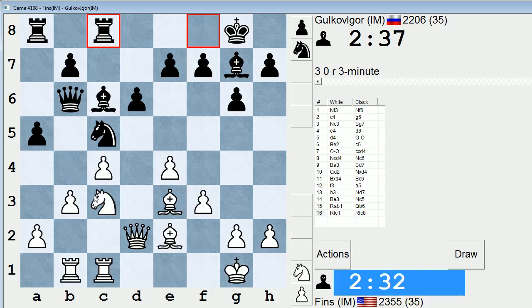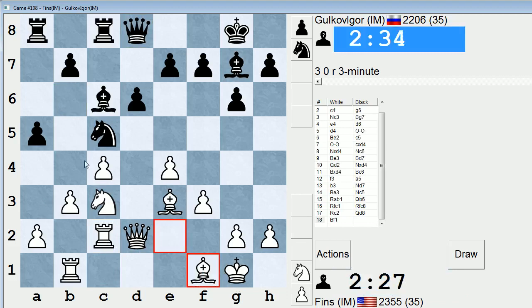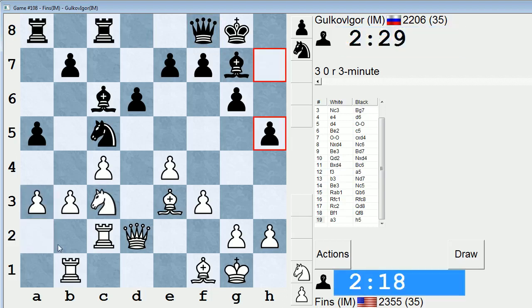I always forget what to do here. I think Rc2 is what I should do, and then queen back to that square. I'm going to play Bf1. Eventually I would like to play a3 and b4, but I'm just not totally comfortable doing it right now. Maybe now I'll do it. I can try to maneuver around and not play it for a while, but it needs to be played eventually if I want to make any progress.